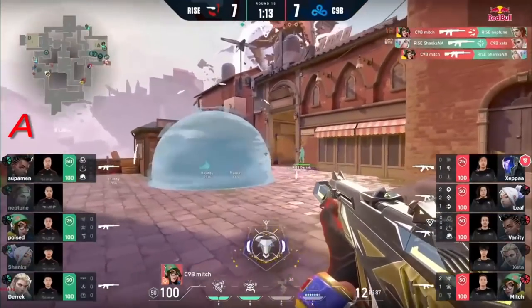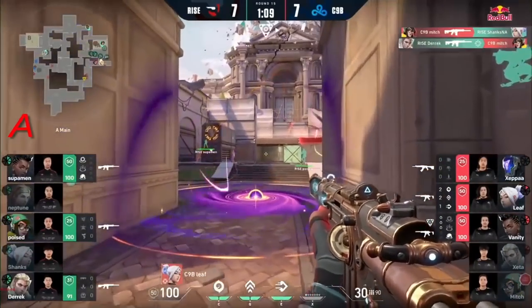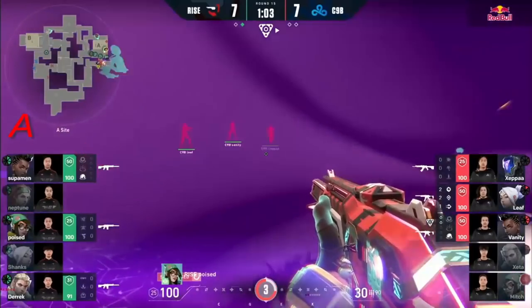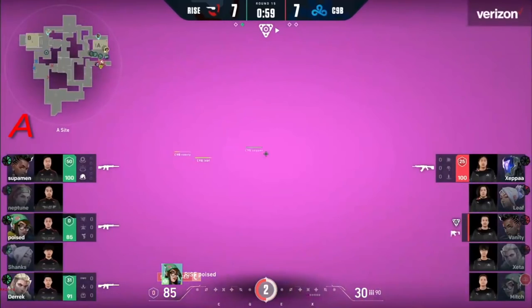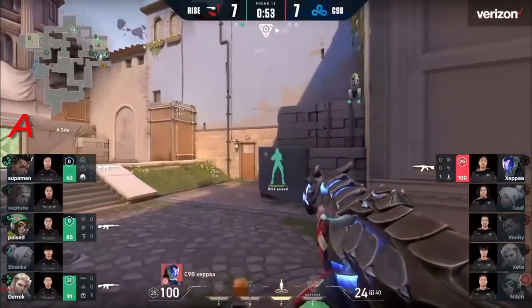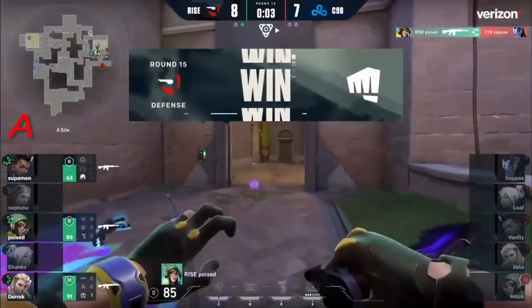Oh the dink — huge. What a round. A clean-up two, traded back as well by Ryze as they push and trade each other nicely. 3v3, as it looks like a little lug towards A starts off here with one minute left in the round. That ultimate shutting off Poise's util here, but they can't get past Superman — he's just able to sit on high here and keep firing down from heaven. And it's not going to be enough — Poise has what it takes.